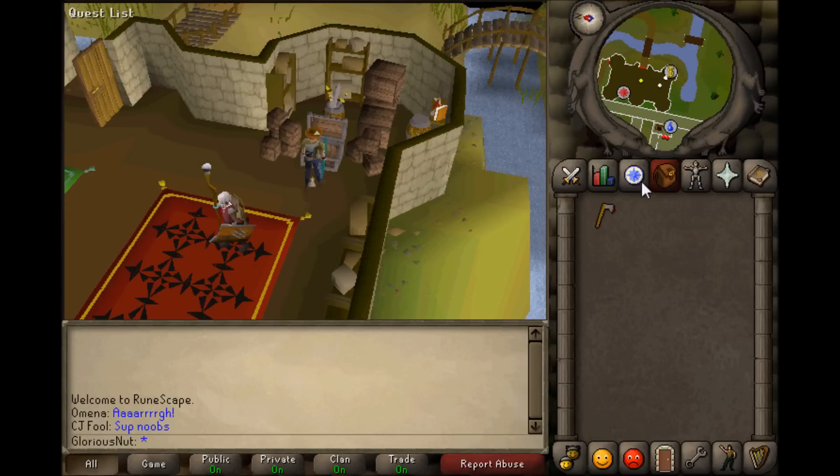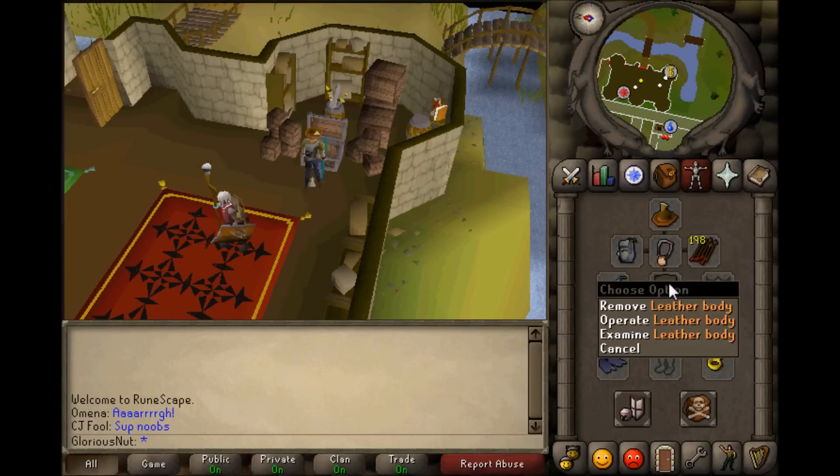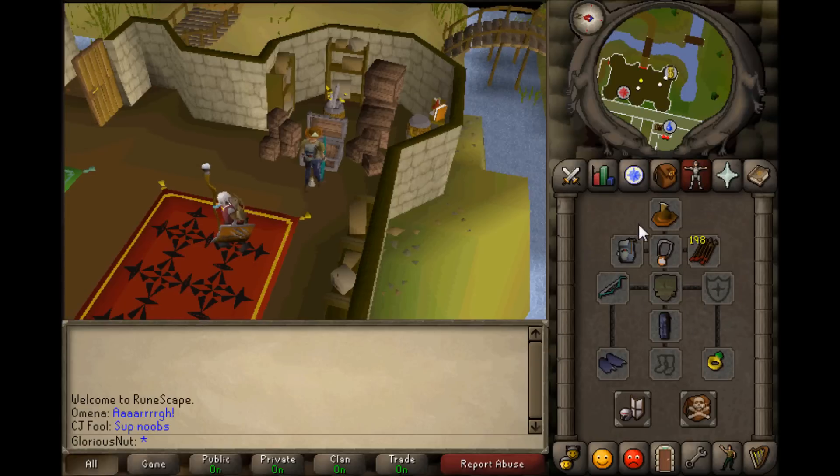Oh, there's a steel axe, I'll take that. But other than that I got a pretty outfit and it's starting to come along.